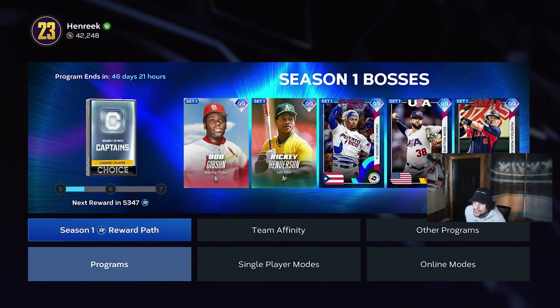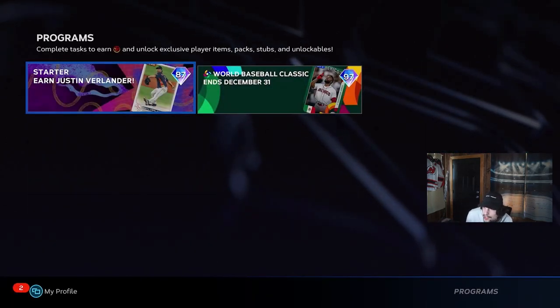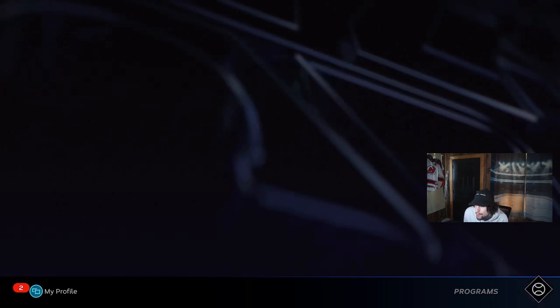You have programs, you have a Season One reward path, you have Team Affinity. What's a Starter Earned Justin Verlander? What's the World Baseball Classic? So I'm going to show you guys everything and what you should really do first.